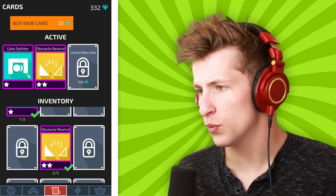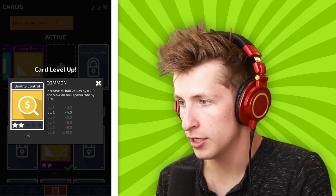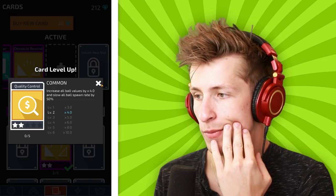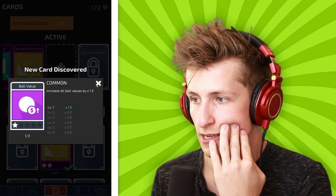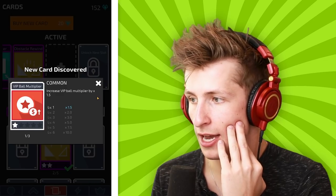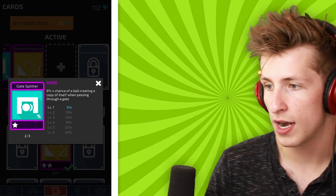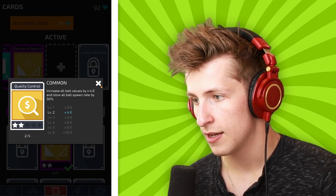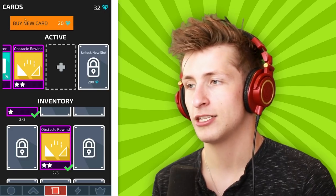We got the obstacle rewind pack, which is cool. I'm also going to open up a new card slot. Quality control increases all ball values by times four but slows all spawn rates by 50 percent - that seems very worth it. I want to get a six-time chance of a ball creating a copy of itself and passing through a gate - that's really nice.